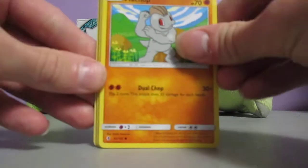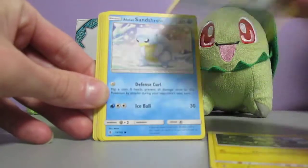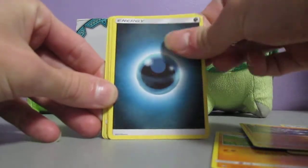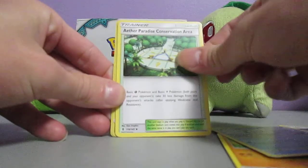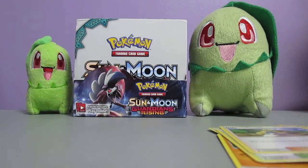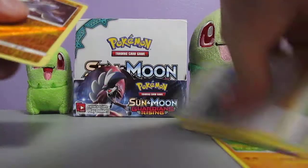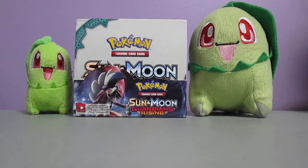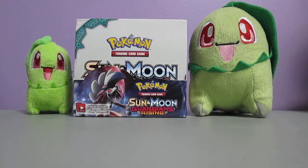This pack backs us up with a Machop, Helioptile, Murkrow, Alolan Sandshrew, Machop, Darkness Energy, Vanillish, Aether Paradise Conservation Area, Hala, Machop - I got three Machops in one pack, guys. I'm not sure how often that happens. And a Murkrow. I literally got three Machops in the same pack. That's actually crazy. I'd like that to happen with Chikorita in Lost Thunder, because there are two different kinds of Chikoritas. But here I am getting three Machops in the same pack.